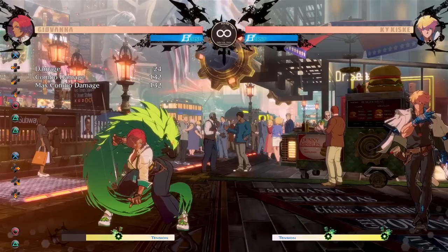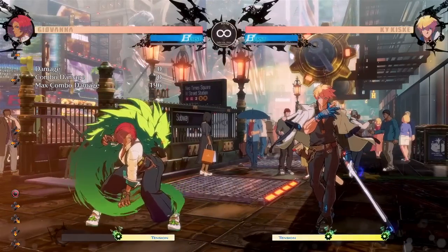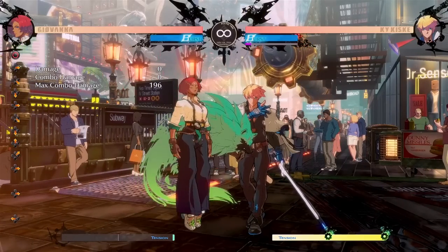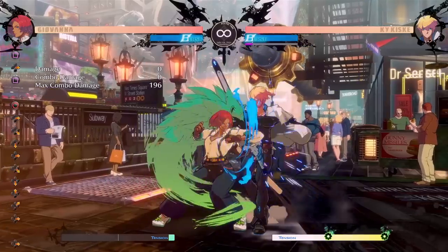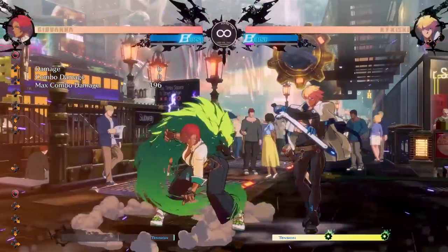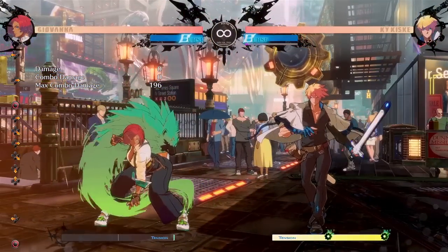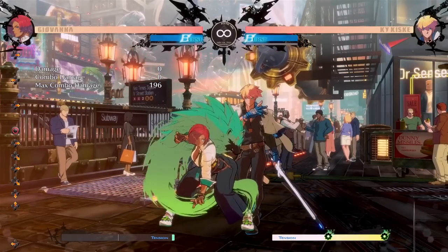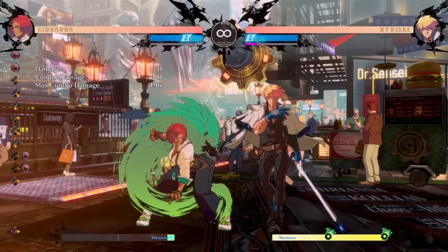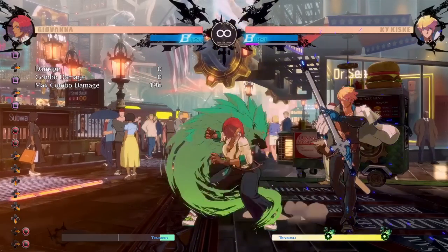So if the opponent loves to run away and throw projectiles, Trovao is a great way of getting in. And finally, there's one more option if you desperately want to close the gap — that's Giovanna's air super. This thing is actually plus on block. So if you press a button and they press a button, you're going to get that counter hit and get your combo started. Now that is a costly way of getting in, but it is plus and also does some chip damage. It's kind of crazy how this character has a way to get in from the sky with a super while also being plus on block. You can even do it after command normals like Forward Heavy Slash, Heavy Slash, and then super — and once again, you're plus.